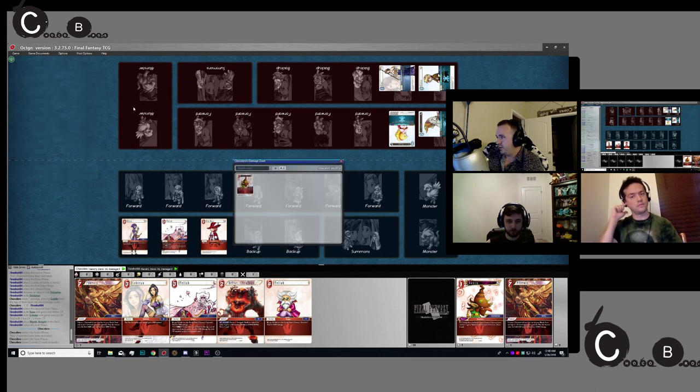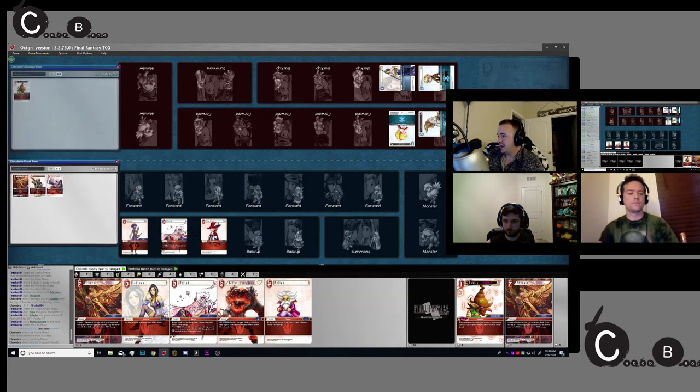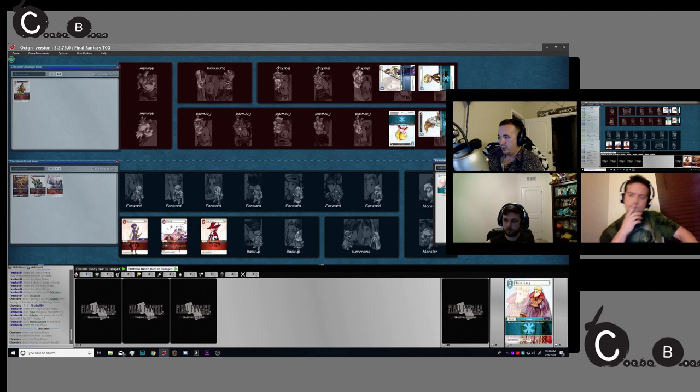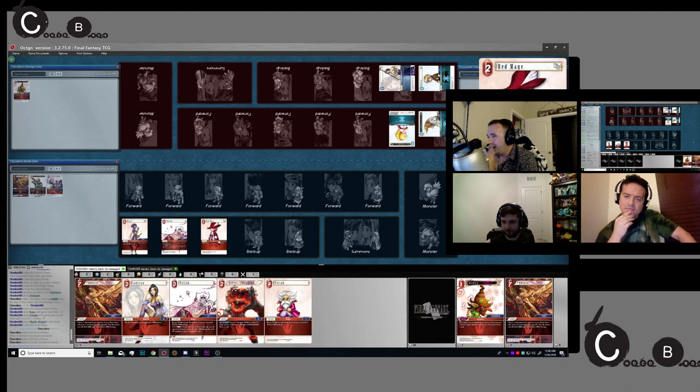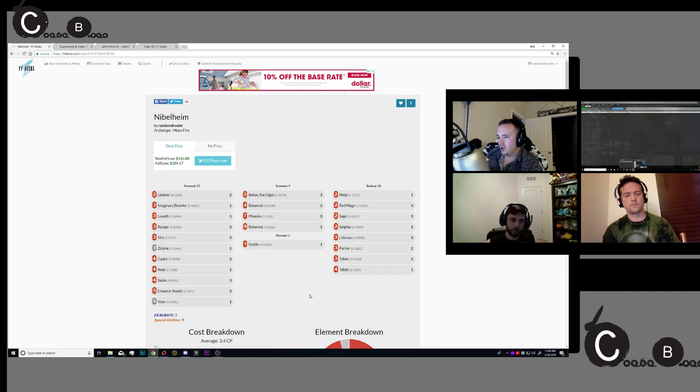I always put my damage zone in the top left — it's up to you. Then I keep track of what I have and what I want to know about what Chad has. I click his name and normally open both break zones, putting his break zone down here across from mine. Right-click, look at his damage zone, put it across from here. I'm not going to look at his deck — right-clicking it would tell me what's in his deck in exact order, and if your opponent does that, they're scum.